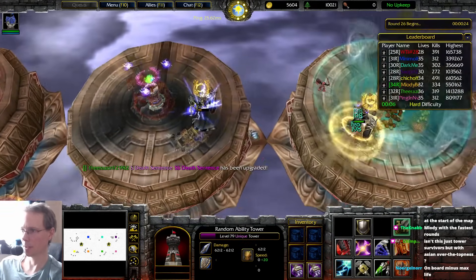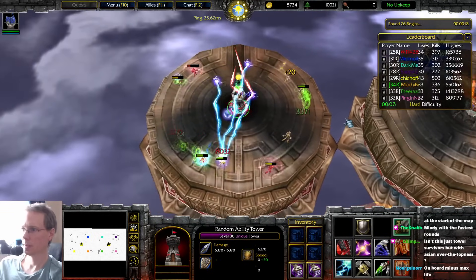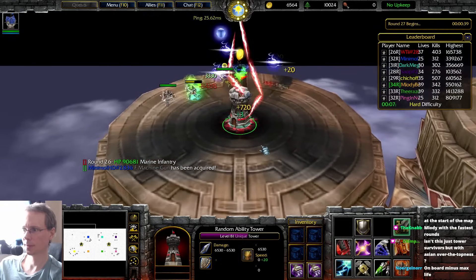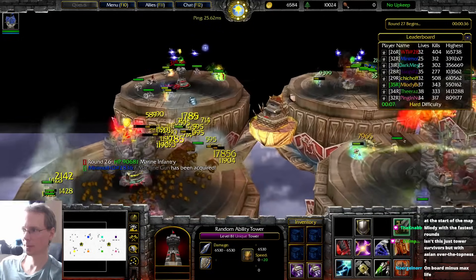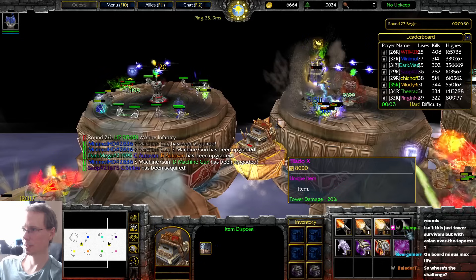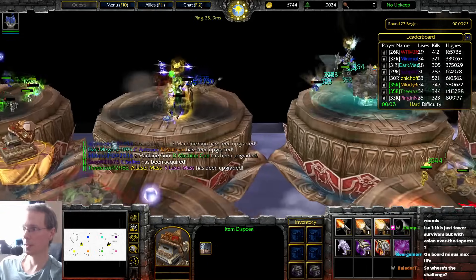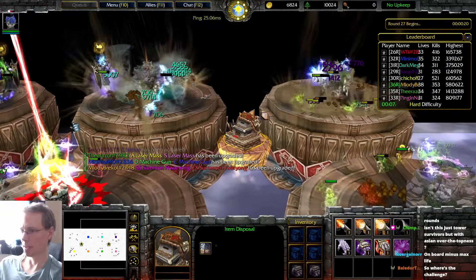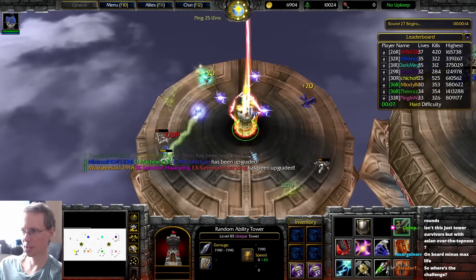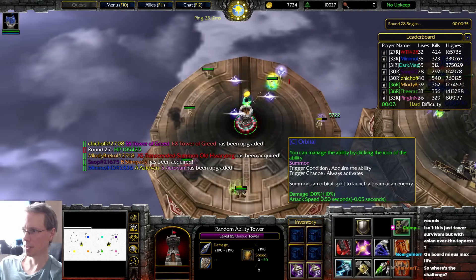If there's an ability like greed you kind of have to have it, right? It's just too good an ability to not have, so I had to keep rerolling until I got it. You can give yourself more damage — random items will probably drop every time you kill the boss or specific mobs. Damage would be the best.